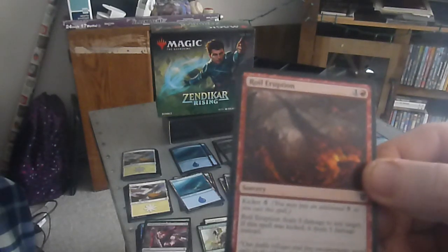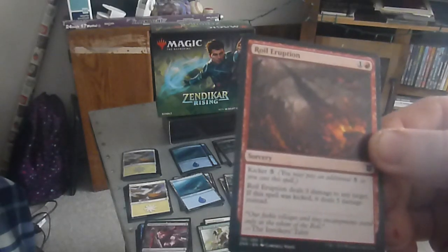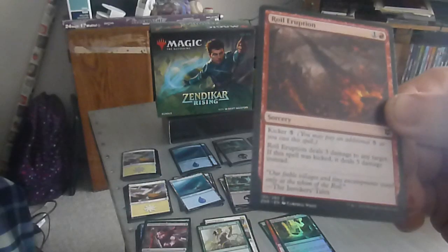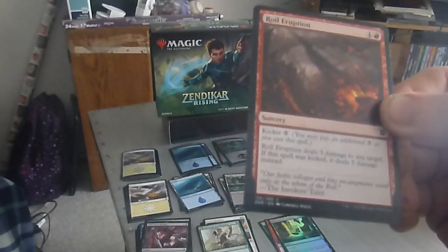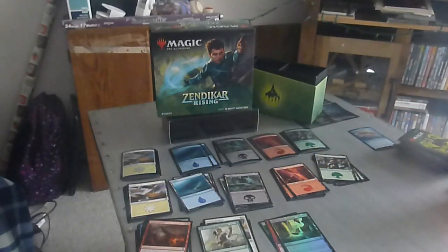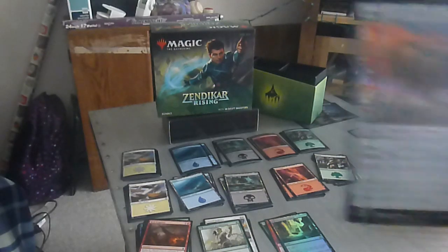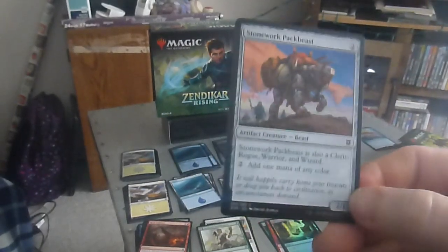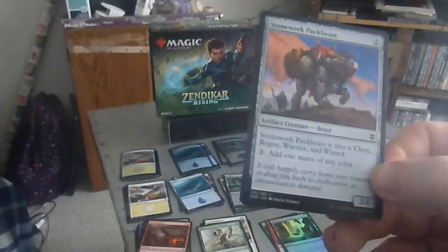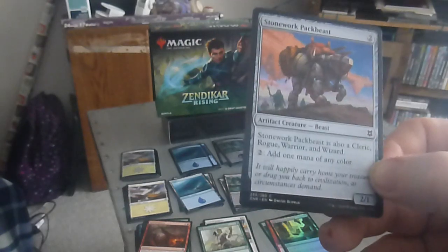Next up is Roil Eruption — a two drop, one colorless one red. Kicker five. Roil Eruption deals three damage to any target. If the spell was kicked, deals five damage instead — for a two drop. Next up we have the Stonework Packbeast — two colorless, two-one beast. Stonework Packbeast is also a Cleric, Rogue, Warrior, and Wizard.